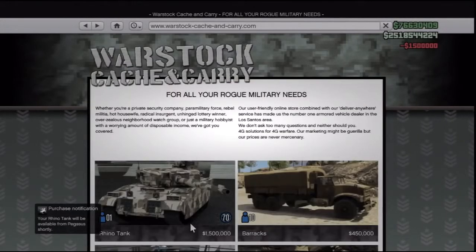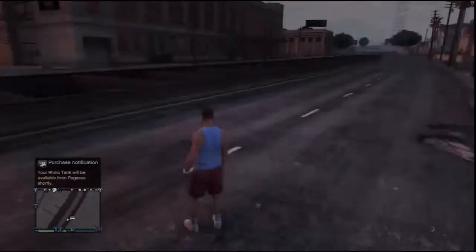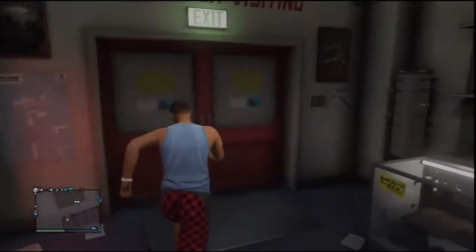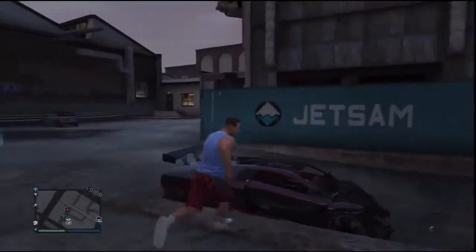As you can see at the bottom left-hand corner, it says 'Please wait for Pegasus to receive your vehicle.' Now I'm just messing around in the ammo shop, but I'm going to show you when it pops up and tell you what to do next.